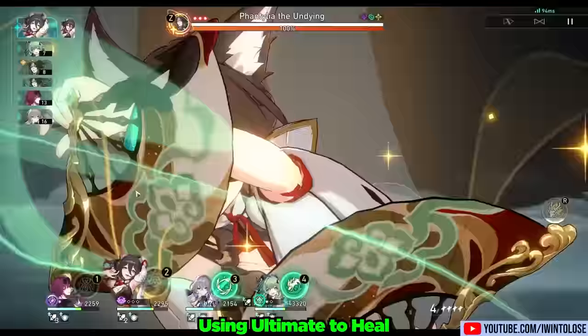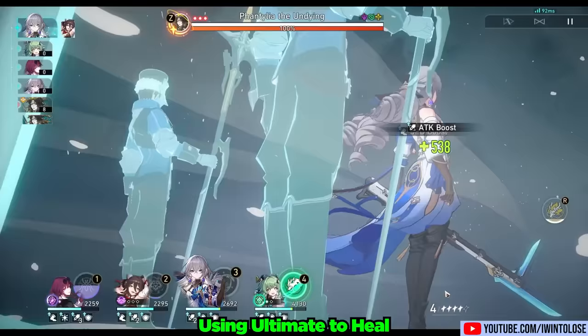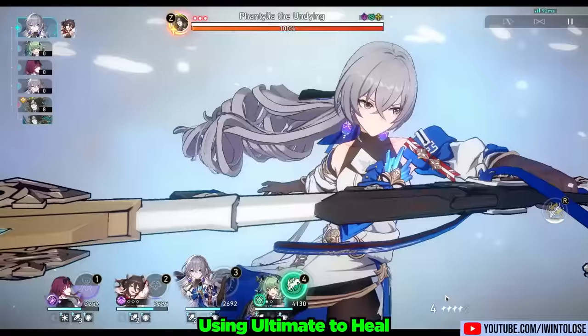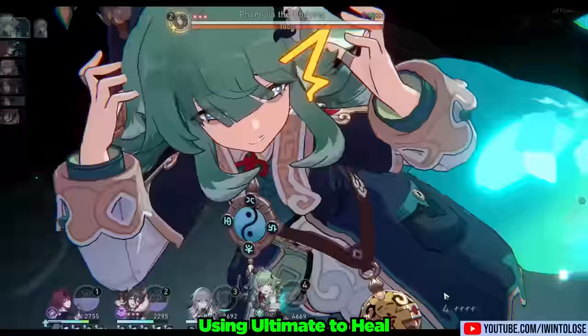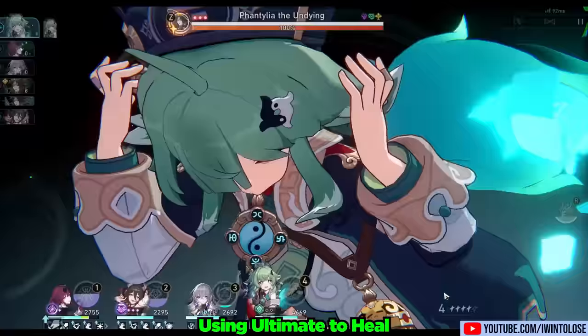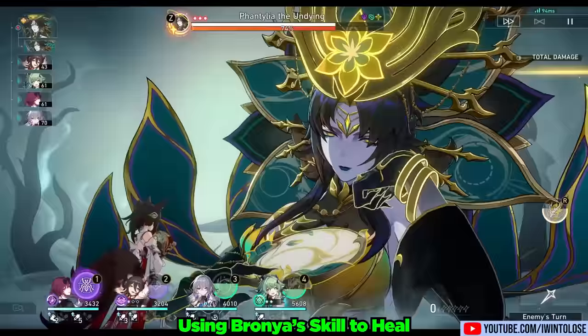A couple quick tricks: you can use a character's ultimate to provide some immediate healing for that character and as an emergency heal for allies under 50% HP. You can also use Bronya's skill to advance forward a character, which will lead to that character getting healed by Huohuo's talent.